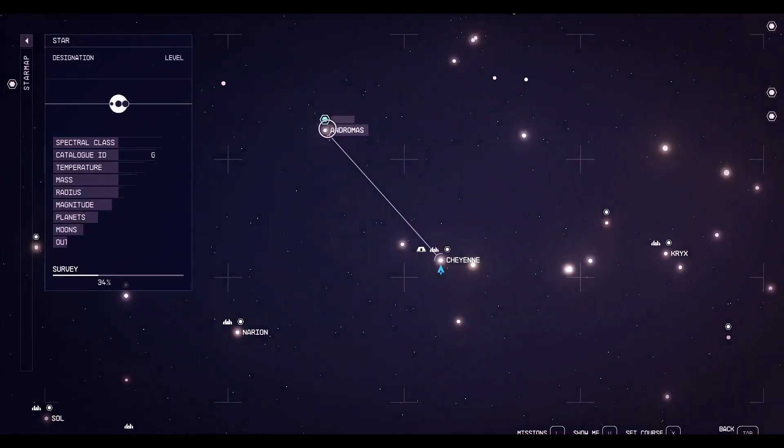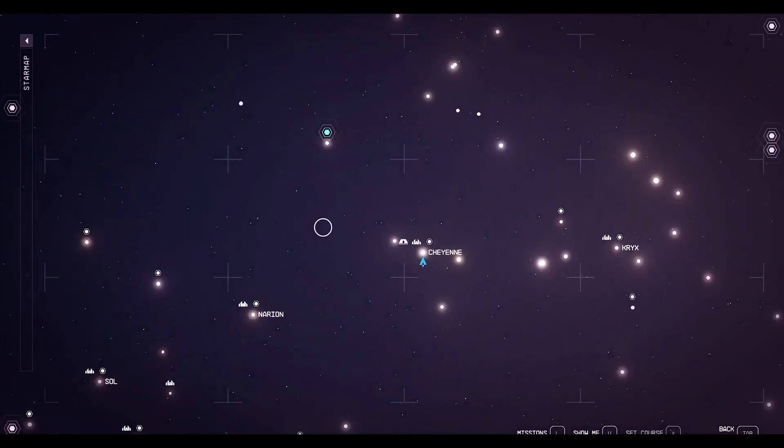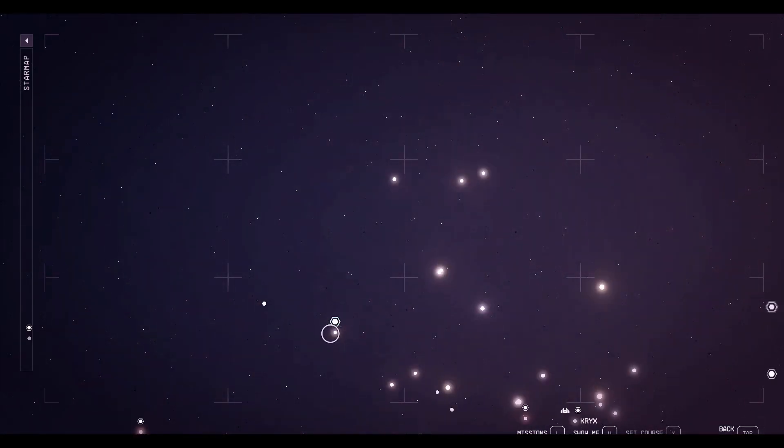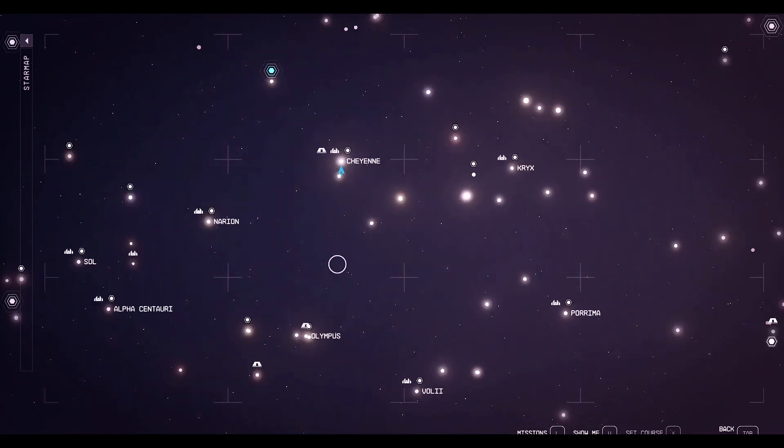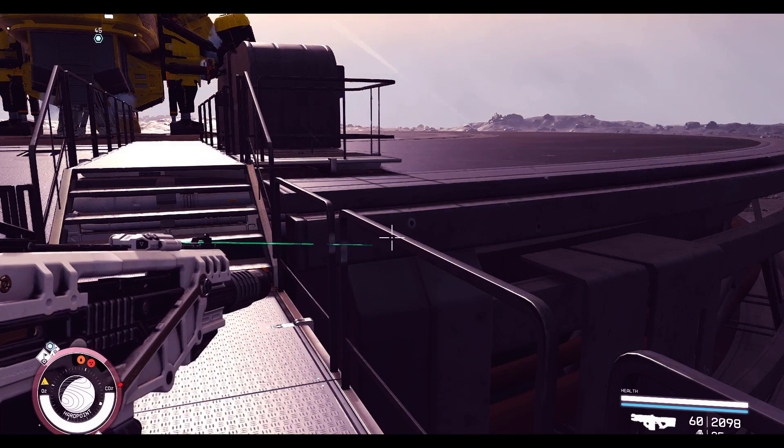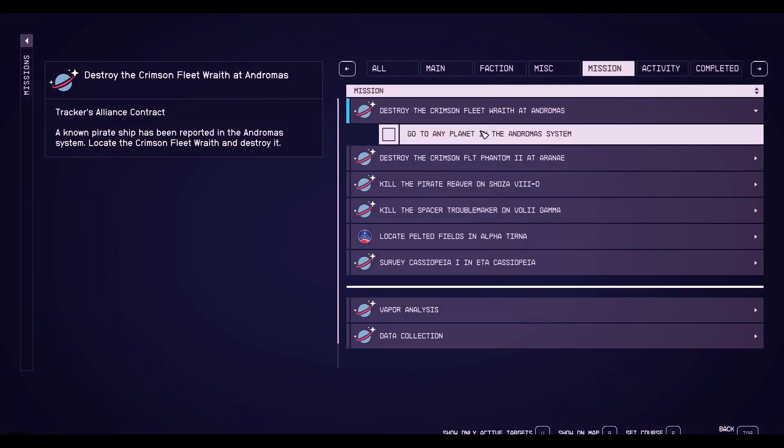Let's take this bad boy out. I've already queued up a target on my map. All right, here it is — we're going to go take out this guy. Here we go, setting course.